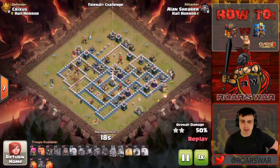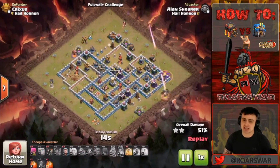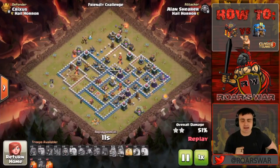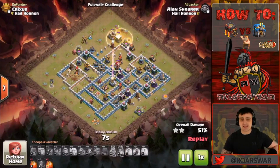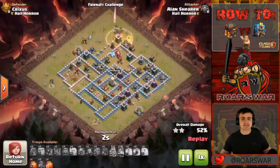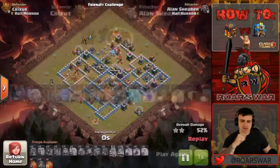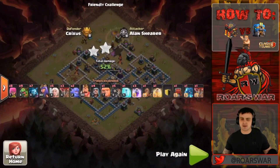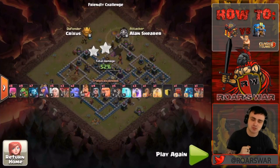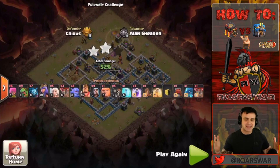What I've showed you guys is three different compositions for you to think about and utilize in your future Clan War League attacks and regular wars if you're needing to pull that 10v12. He's picking up 52% right there on a Town Hall 12 — very impressive. Composition sits right there in front of you. I really hope you guys learned something today, gaining another tool for your toolbox as a Clash of Clanner.